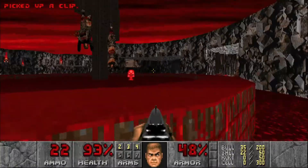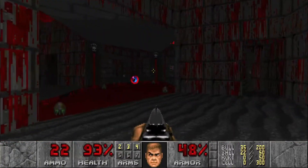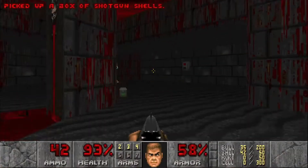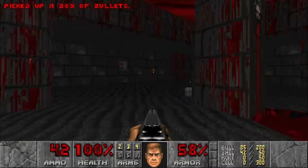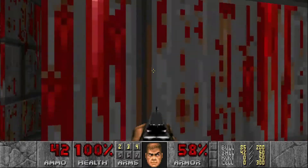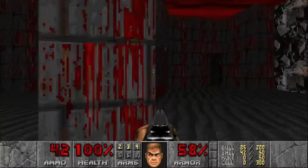We have the red key right there. To grab the red key, we're going to have to go through the final and most difficult fight of the level. Let's grab all the ammo, armor, and some health. Once we hit that switch, there's going to be a lot of shotgunners that open up, as well as an arch-vile that's going to spawn right here, and we have to take them out with a shotgun.